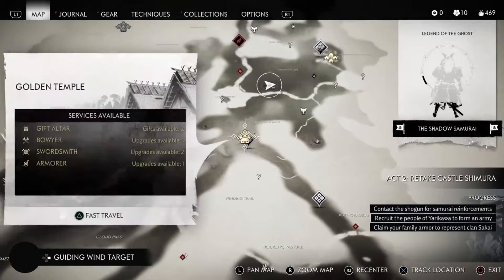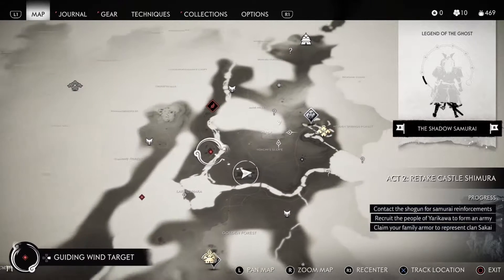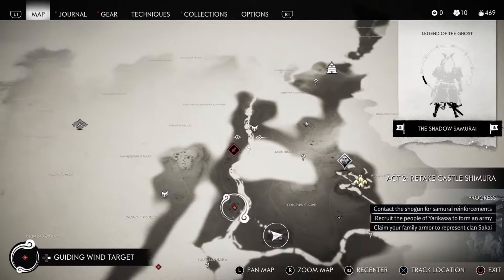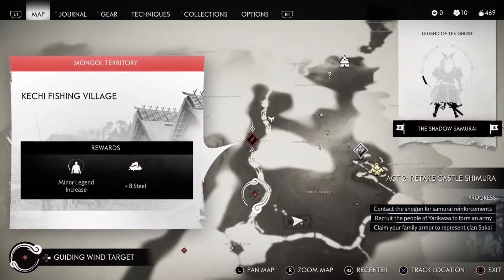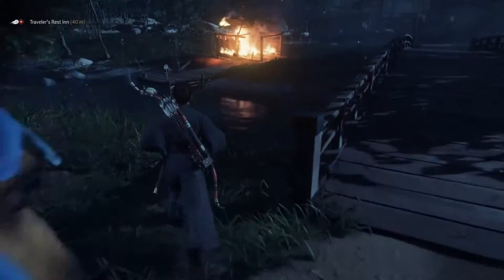Let's go down to... should we go over here? Traveler's Vest Inn. Why not? Let's go over there. Mine in Vane, sure. We'll go here, then probably liberate the Kishi Fishing Village. I think that's the way we'll go. So I'll see you guys over there.